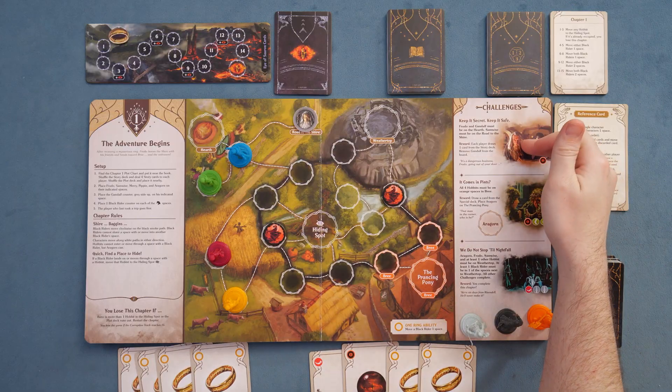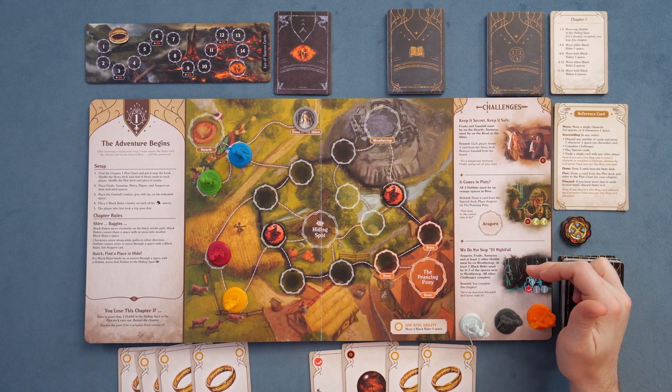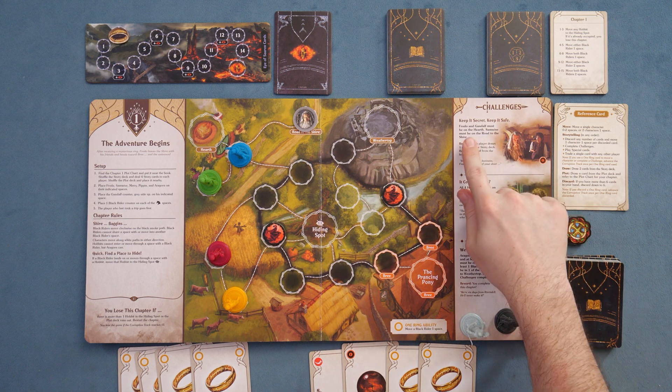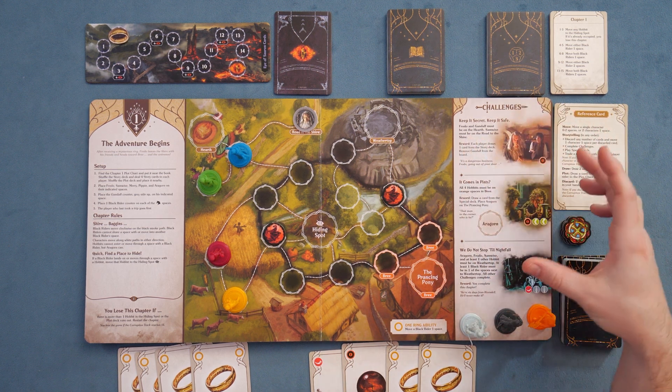Over here we have the challenges: 'Keep it secret, keep it safe,' 'It comes in pints,' and 'We do not stop till nightfall' — fun little quotes from the movies. They do not have to be completed in order unless the game tells you to, but I do find that moving top to bottom usually naturally works out, although not always.